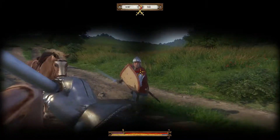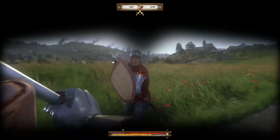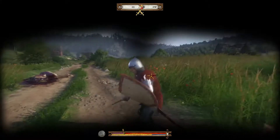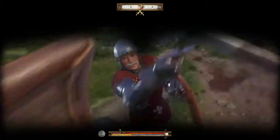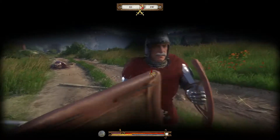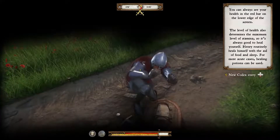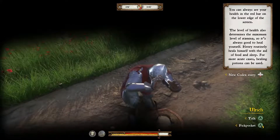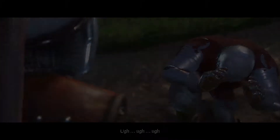A duel with an opponent in plate armor requires different tactics than hacking at a lightly armored bandit. An opponent in plate armor has to be worn down or outwitted. Wearing a helmet with a visor limits your vision, but provides protection of the whole face — a substantial advantage that your adversary doesn't have. Not all duels have to end in bloodshed. You can take mercy on a defeated opponent, disarm, or even rob him. Like with everything else in Kingdom Come: Deliverance, the choice is all yours.